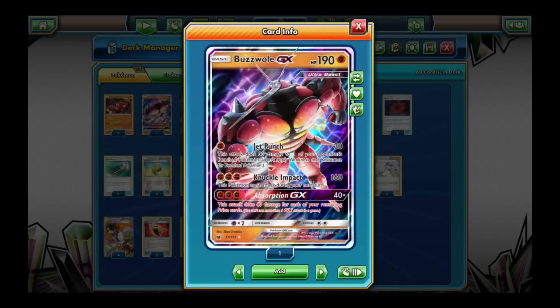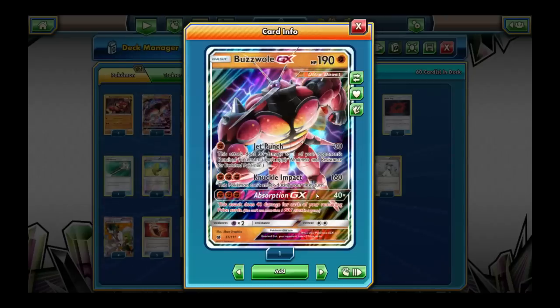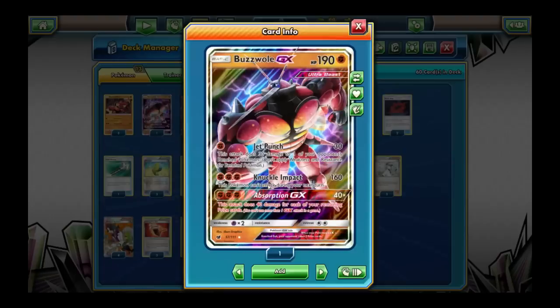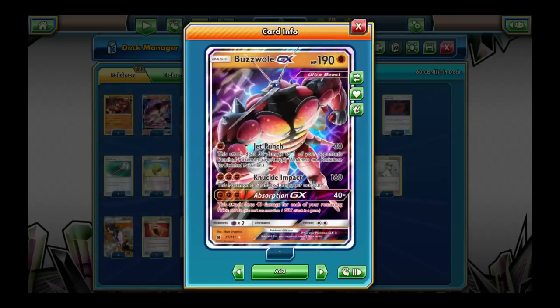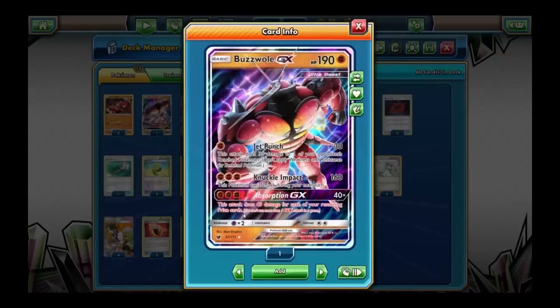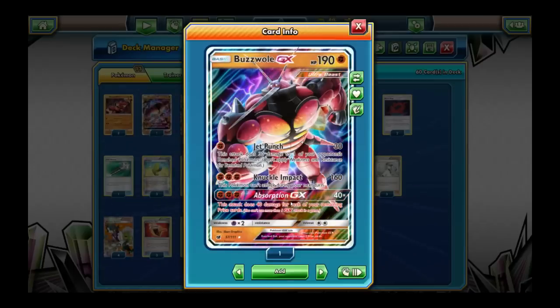Buzzwole GX's attacks are more powerful. Jet Punch does 30 and then 30 to a random bench Pokemon — and of course you can power it up further with Fury Belt and Strong Energy. If you get a lot of energy on it, you can use Knuckle Impact for 160. Or you can use Absorption GX, which is mostly used to bypass the drawback of Knuckle Impact — you cannot attack next turn after Knuckle Impact, whereas after Absorption GX you can. Absorption GX does 40 damage for each of your remaining prize cards, so with 5 prizes remaining it does 200, which is a knockout on just about anything. You can only use 1 GX attack per game though.